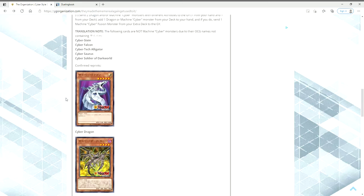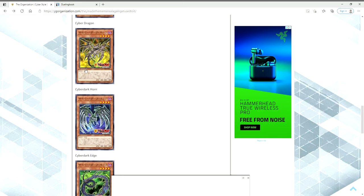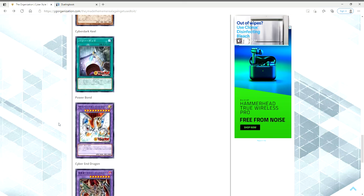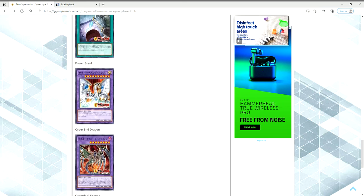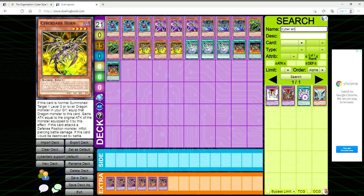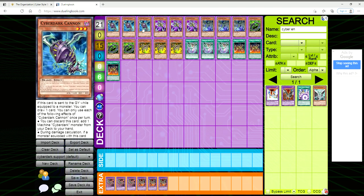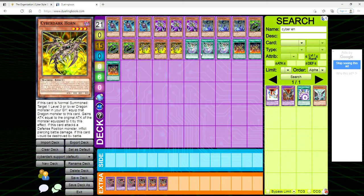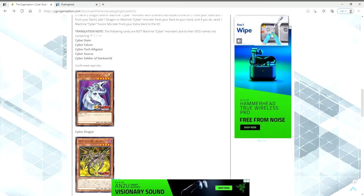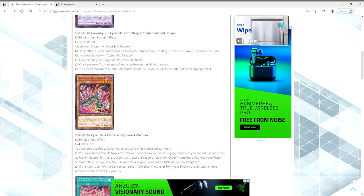We also have some reprints: Cyber Dragon for the millionth time, Cyber Dark Horn, Edge, and Keel, plus Power Bond, Cyber End Dragon, and Cyber Dark Dragon — a lot of these needed reprints. Looking at the support on Dueling Book, I'm really excited about Cyber Darks now. Cyber Dark Impact is so good — you fusion summon Cyber Dark Dragon by shuffling one each of Cyber Dark Horn, Edge, and Keel from your hand, field, or grave into the deck, and this new card dumps a Cyber Dark monster from your deck to the graveyard.